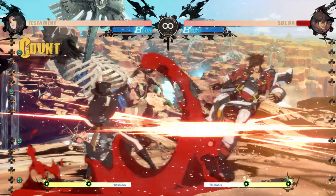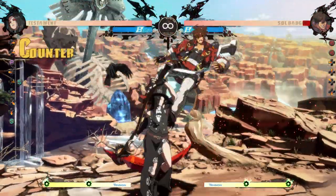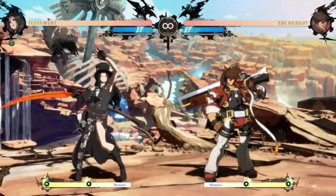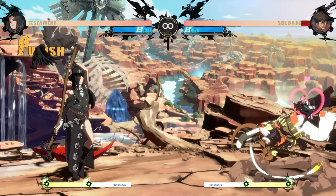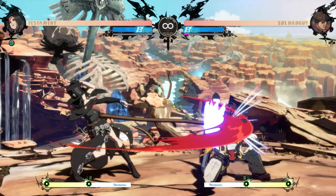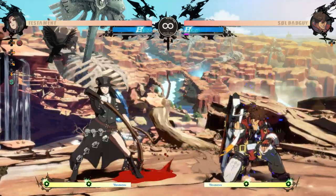Far slash into 236s is not a true block string, and when spaced it can be jumped out of. However, you can always throw out a jab to stop their IED approaches. If they try to jump over the fireball you can 6p for further horizontal range, and if they're close enough they'll just get hit for jumping. If you know they jump after far slash then 236h is not a bad option.